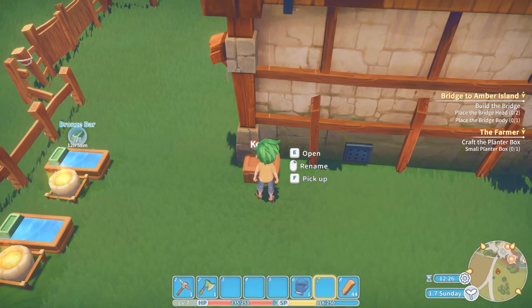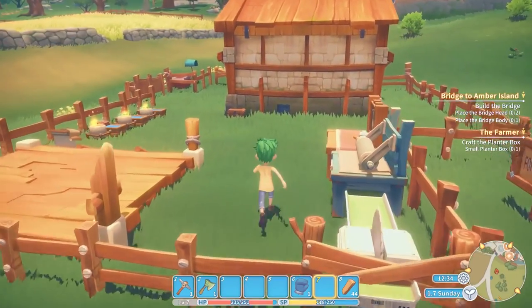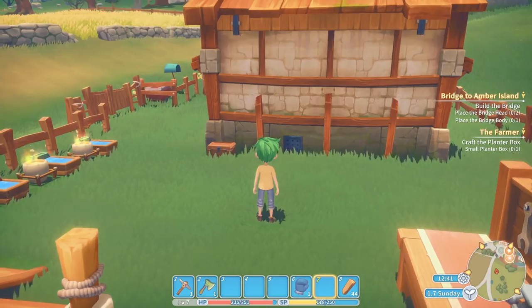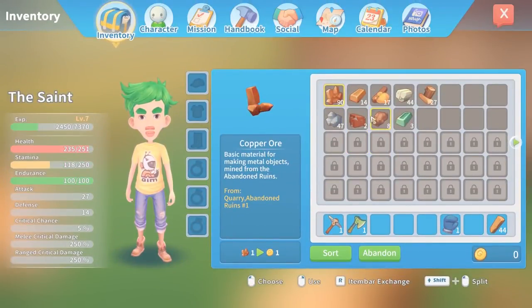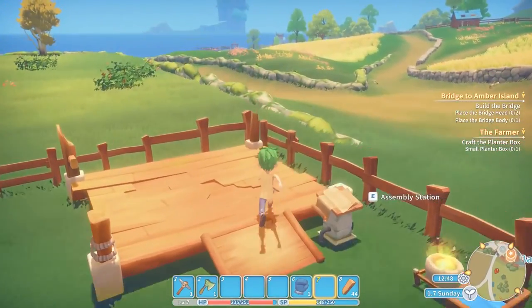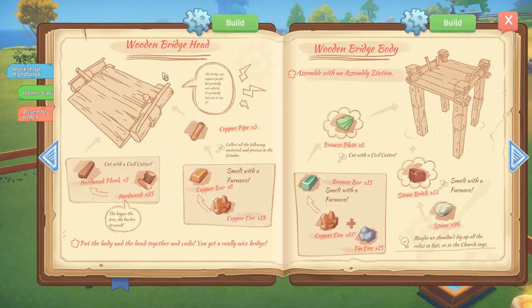So now we need to actually start thinking about the — well, now we've actually got the civil cutter. We need to get power stones. But we also need to start building the bridge itself. We need copper bars — we've got loads. So I can start probably making one of the heads. We need a grinder! That is a grinder, yes. We do need a grinder to make copper pipes. We've got the power thing for this. We do need copper pipes — now we've got everything sorted. We'll start to make these things. We'll make the bridge head.